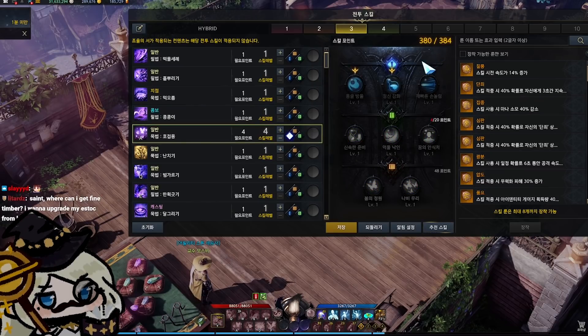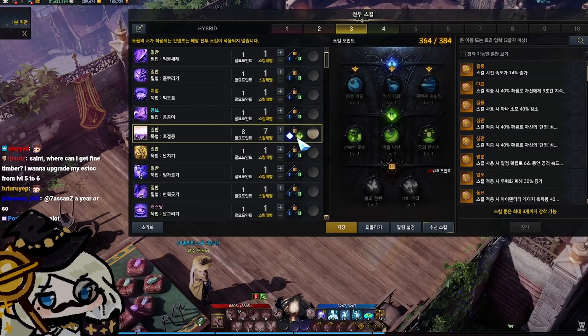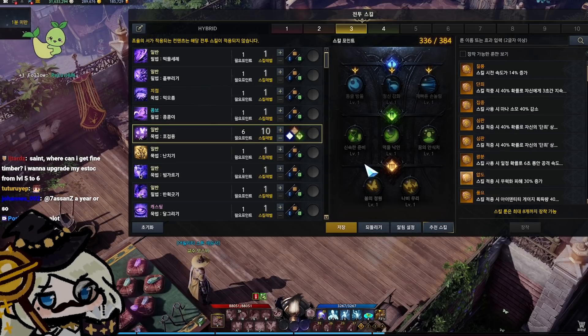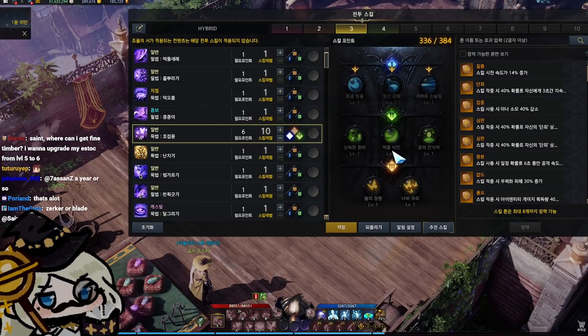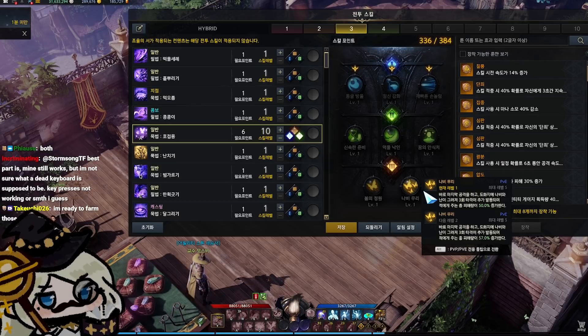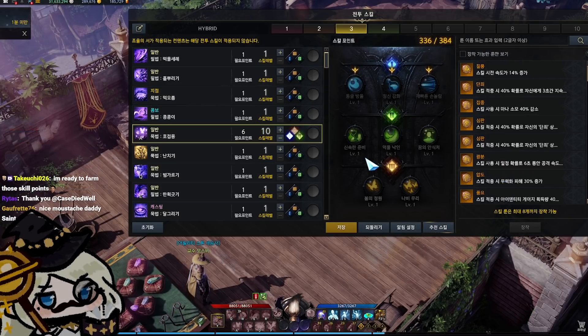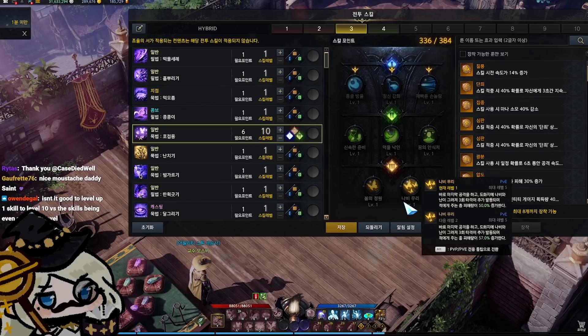It takes 4 skill points to get to level 4, 20 skill points to get to level 7, and 48 skill points to get to level 10. That means your first level 10 skill can be unlocked at about level 20, which is around the time you finish the Moira Ruins dungeon in the storyline quest. These tripod modifiers are pretty big game changers when it comes to skills.